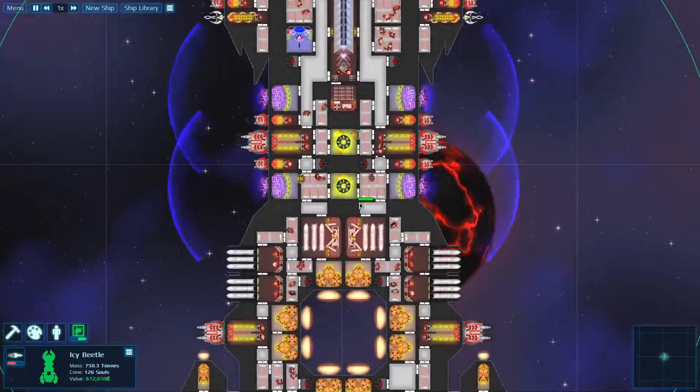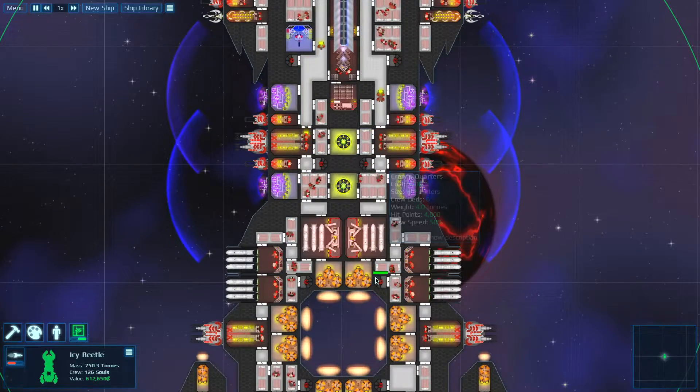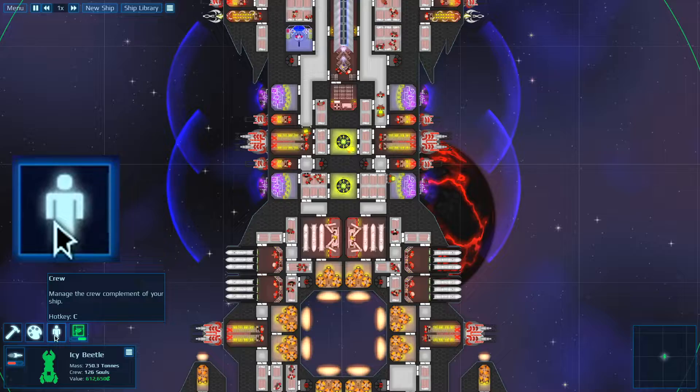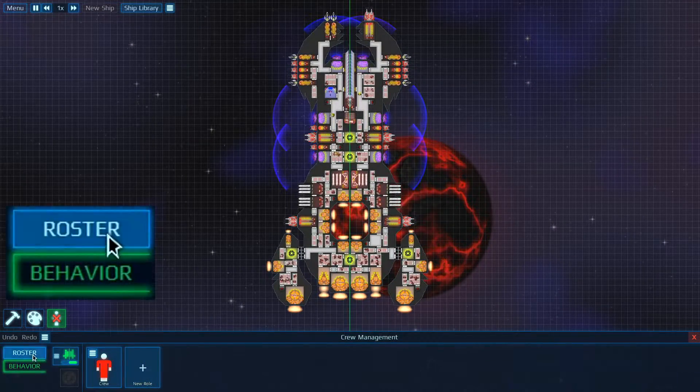To assign different professions to your crew members, what we want to do is hit this crew button here, or the hotkey C for that. Bring that up and you're gonna get this nice little screen here.